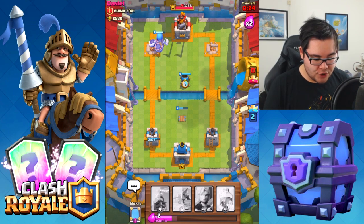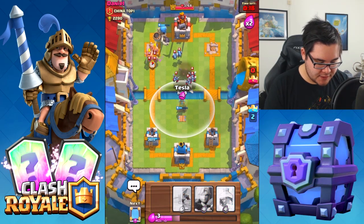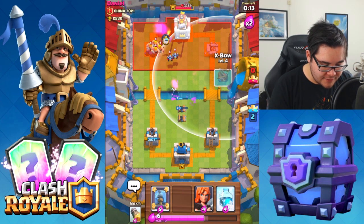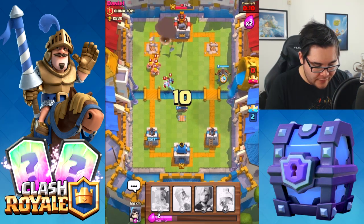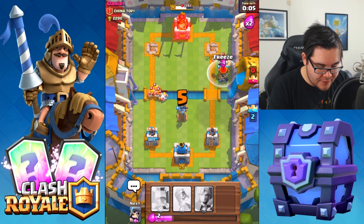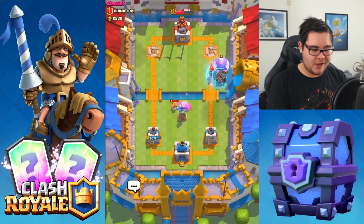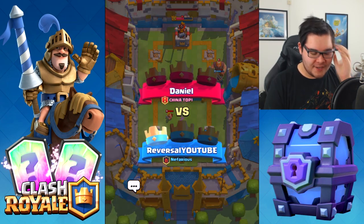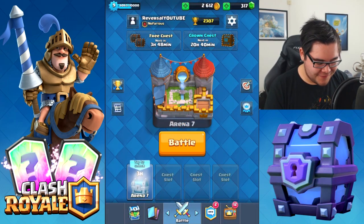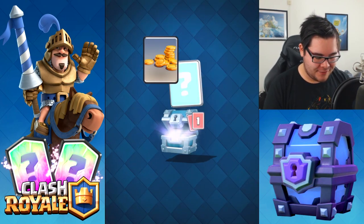Let's drop a mortar right behind the Giant Skeleton. I'm not sure if he's going to give up. We still have the Tesla available. We actually made it to the tower — it's going to go off, doing a ton of damage. Freeze spell ready — there it is! Free spell. I bet he didn't see that one coming. Hitting the crown of the king tower. We got a win! One win, one loss. We got thirty trophies.